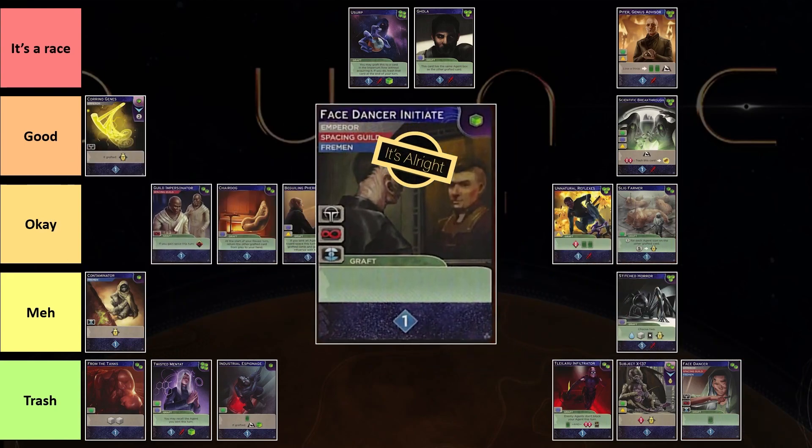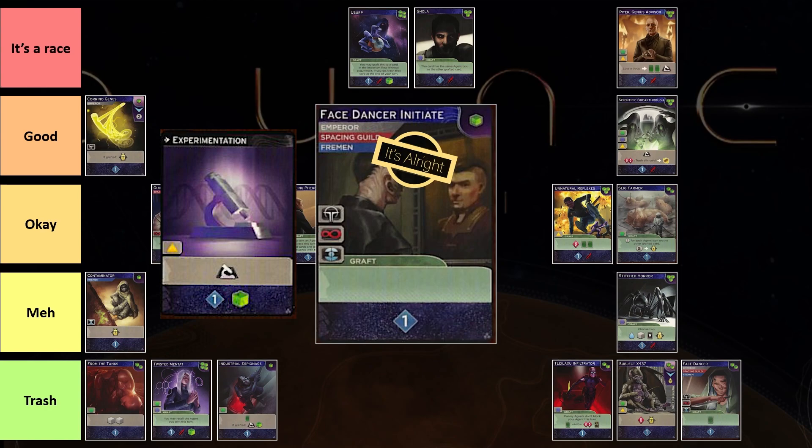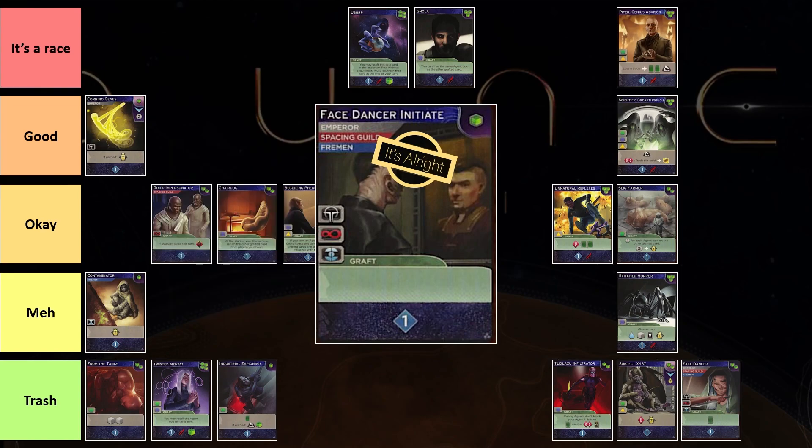Next on the list is Face Dancer Initiate. Face Dancer Initiate has three faction accesses and it allows you to graft. Most of the time when you buy it, you want to play it with your Experimentations — suddenly your Experimentations can go to faction spots, which increases the value of the card tremendously. When you graft early on in the game to Experimentations, being able to play the Experimentation and not just go to Experimentations is very good by itself. It has good access through the game and will allow you to get three friendships very easily. I'm quite happy to pick this up on the row — the only time I'm not happy is if I'm really trying to buy Spice Must Flows and I'm not struggling on faction access.